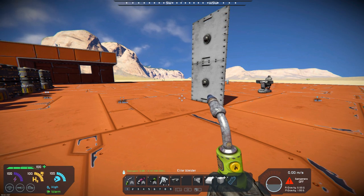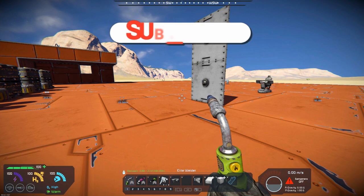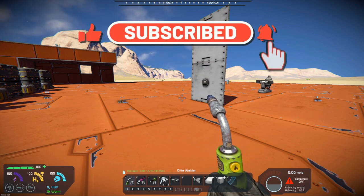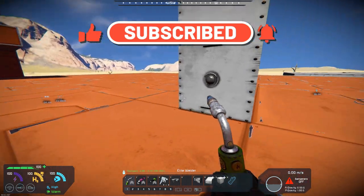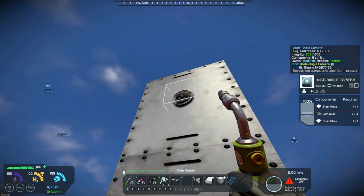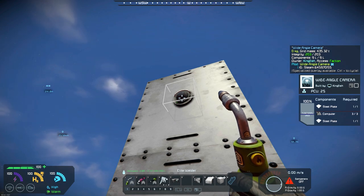It is for both the large ship and small ship, so you can put it in your stations as well, and it's based on the standard camera. If you come over here, this is a standard camera and you can see the recipe: two steel plates and three computers. This is the wide-angle camera up there, and it's the exact same recipe on the wide-angle.